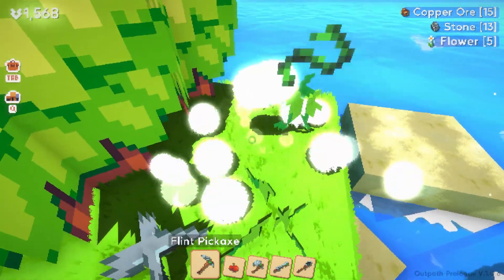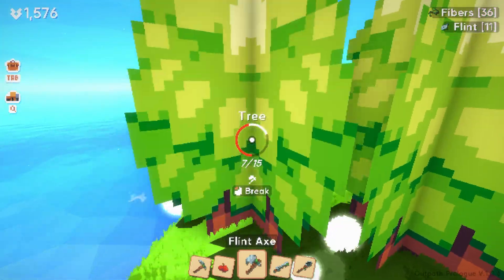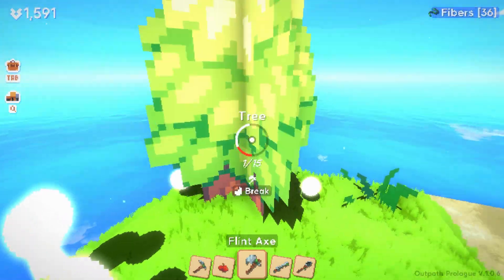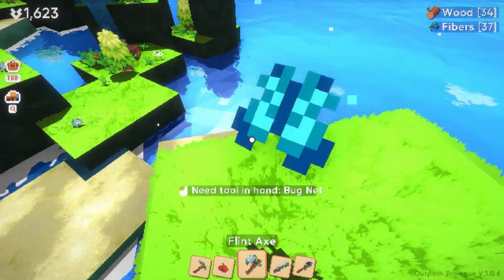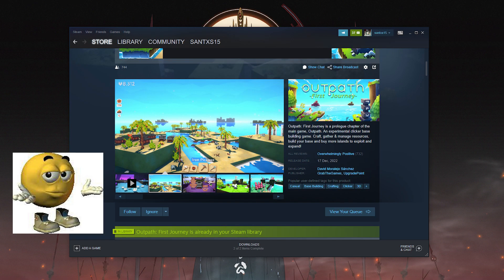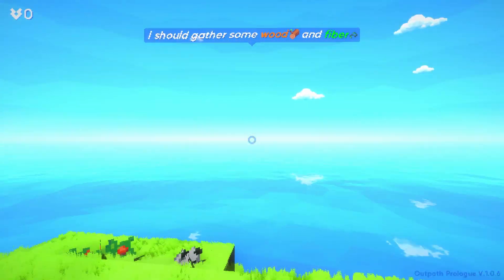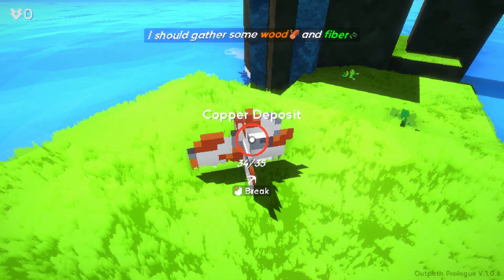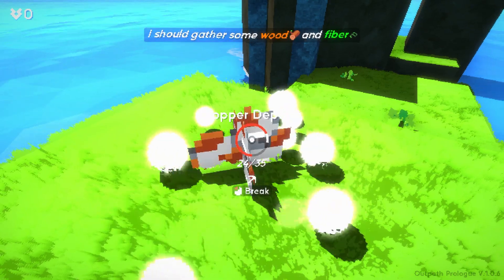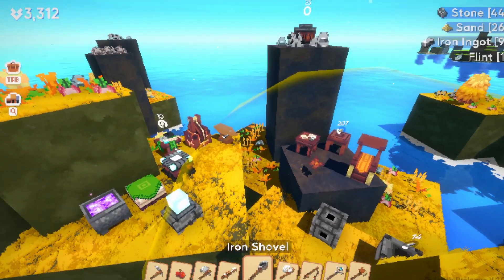With a bright colour palette and the sheer size of different materials, this experimental clicking and building game seems to captivate not just myself, but others in the calming yet aesthetically pleasing visuals. If you clicked this video, you might be really curious about what Outpath First Journey actually is. It is just the beta version of the main game, Outpath, which is a clicking-based building game where you can craft, gather and manage your resources, start building your base and buy more islands to exploit and expand.